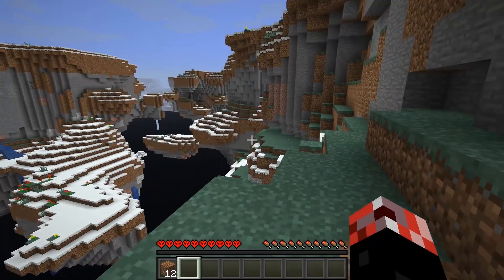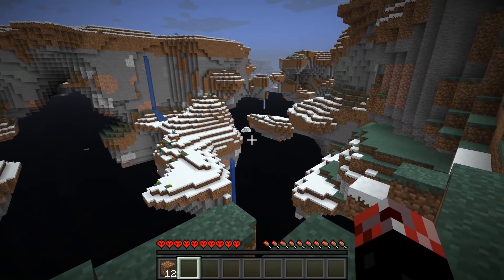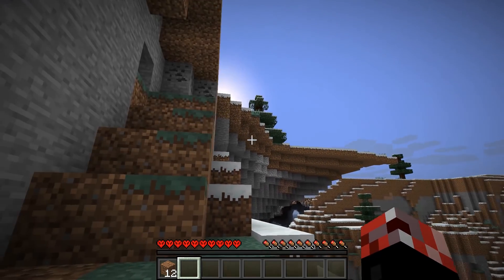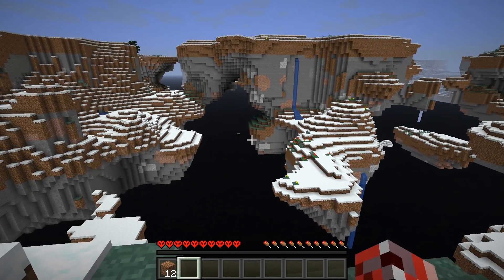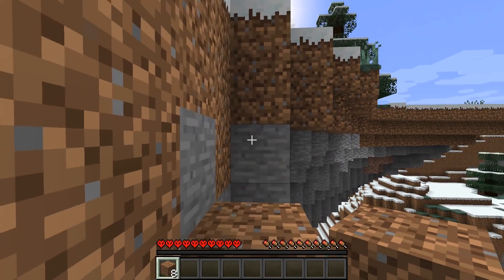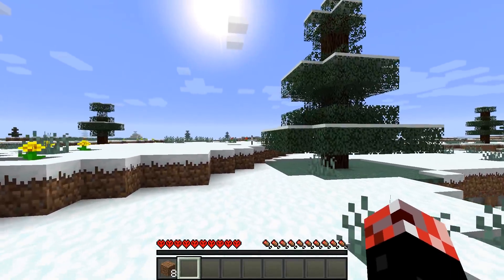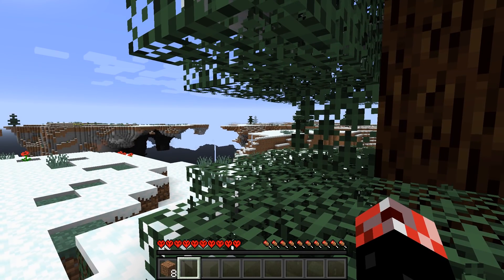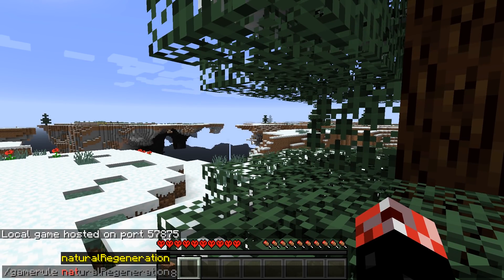Let's have a little look around our spawn point. There's a floating igloo down there — I can't say I'm entirely sure what's going on there. There are trees, including one up there, so if we make our way up there we can get ourselves some wood. In this pilot episode there are a couple of things I want to try and do. First, I'd like to try and get a shield, because having a shield is going to increase our survival capabilities by tenfold. Before I forget, we actually need to activate UHC mode.